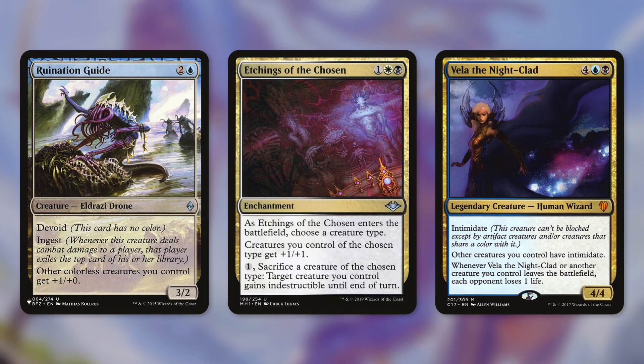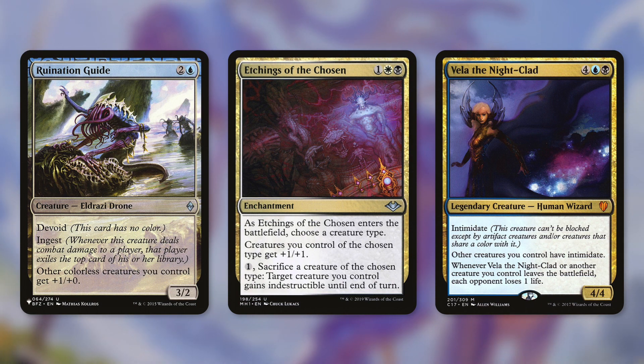Let's move on to some ways we can win through combat. Ruination Guide really helps out — it says other colorless creatures you control get +1/+0. Even just +1/+0 can be huge for a deck like this, since we're going to be making a lot of Eldrazi tokens. Etchings of the Chosen is something that can really help as well — when it enters the battlefield we choose Eldrazi. Creatures of the chosen type get +1/+1, and we can pay one to sacrifice a creature of the chosen type to give target creature indestructible until end of turn. So this is an anthem that's incredibly valuable because we can also use it to protect our key pieces by sacrificing one of our tokens. With both of these in play plus our commander, that's +3/+2 to everything.